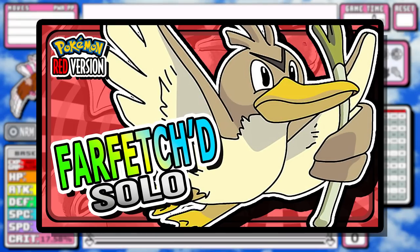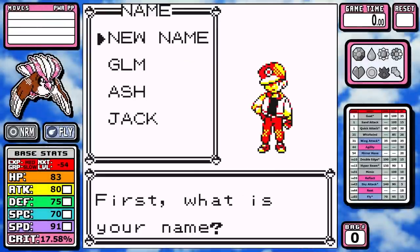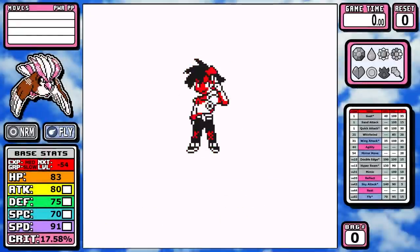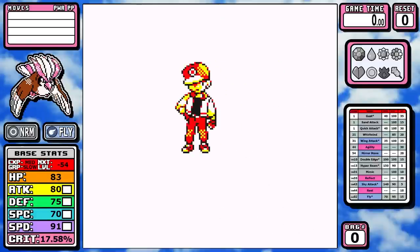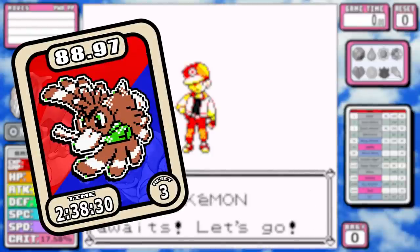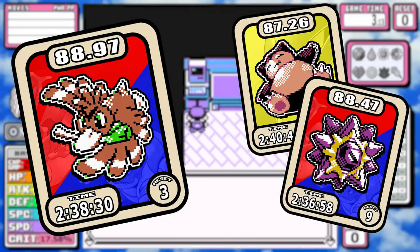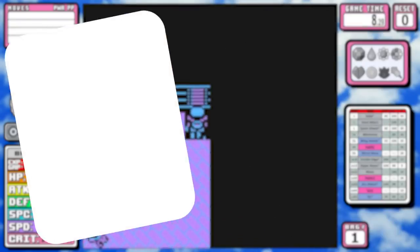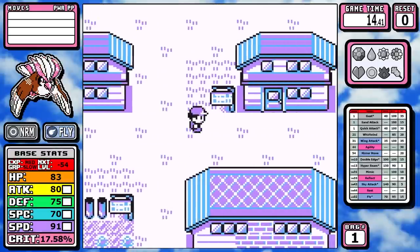Back in January I did a Farfetch'd run and posed a question: there are four Pokemon in Gen 1 with Normal and Flying typing — which one would reign supreme on the tier list? To my surprise, pretty much every bird got a comment. The conclusion I came to was that not many of you really respect the work Farfetch'd put in. It almost got an 89 on a scale to 100, ranking higher than Snorlax and Starmie.